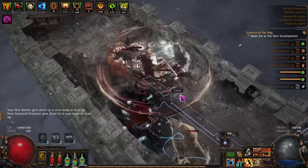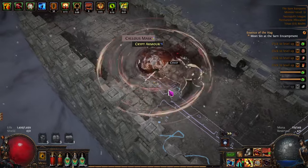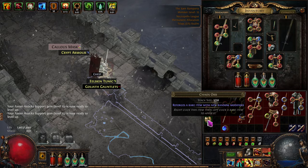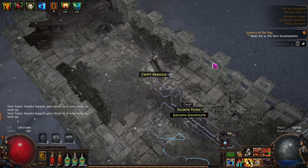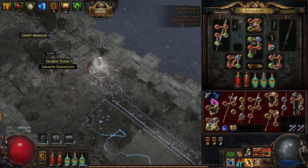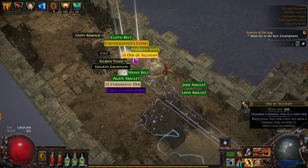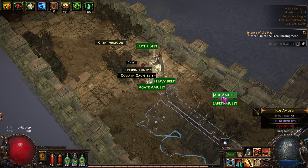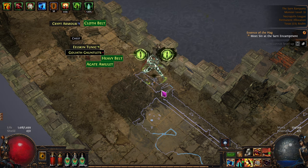Almost level three on the Delirium — gonna be close, I don't think we're going to get it. Let's take that — easy. Got to heal up a little bit. Come on — oh, we got the third reward! Now it doesn't matter because we're not going to get the next one. Do we have some space? We can just move that over there. Pick that up. That thing's finally triggering — a couple of Alchs, a Viridian Jewel, a Cluster Jewel, a bunch of stuff! We're pretty full — we'll go back to town.